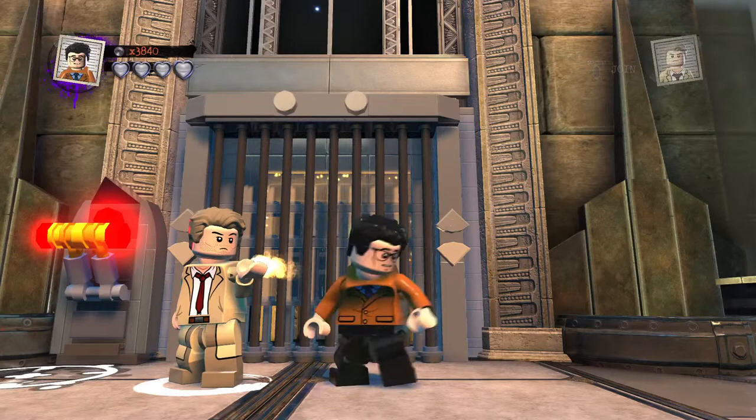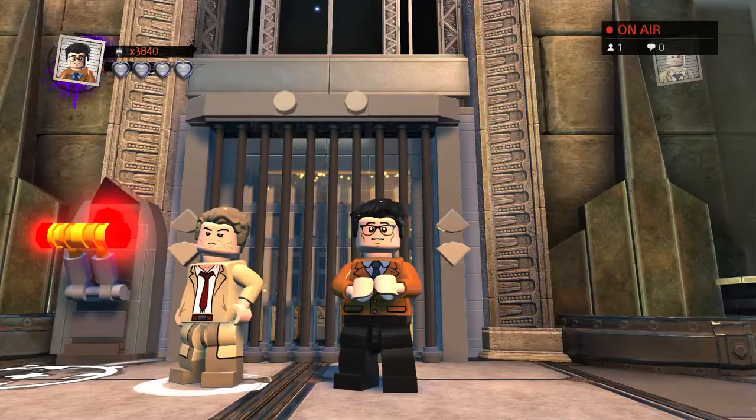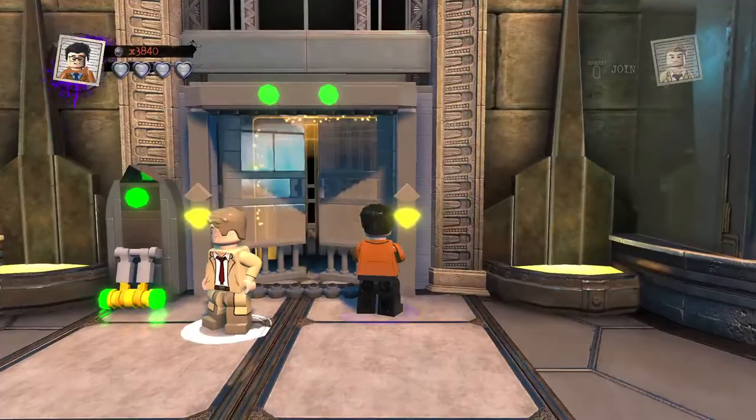Welcome back to LEGO DC Superfilms Custom Builds. I'm here again with an awesome exciting custom. Today I'm turning on the custom for Franco Columbo — a famous bodybuilder and friend of Arnold Schwarzenegger. So let's go ahead and do him.